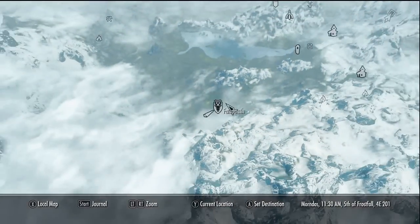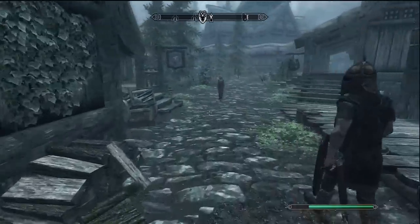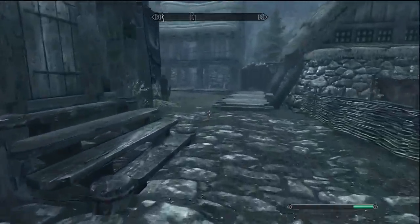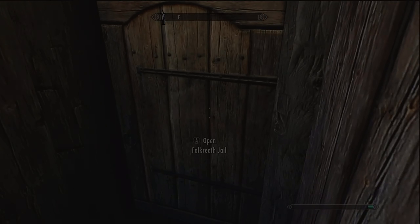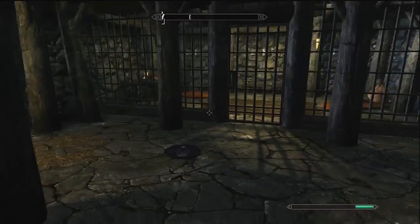What you're going to want to do is go to Falkreath and follow this path. You'll be right here when you fast travel, then follow it all the way along and take a right where it splits. You're going to end up at the Falkreath barracks, which is basically their jail. Just go on inside.